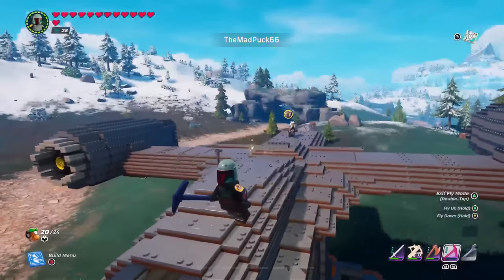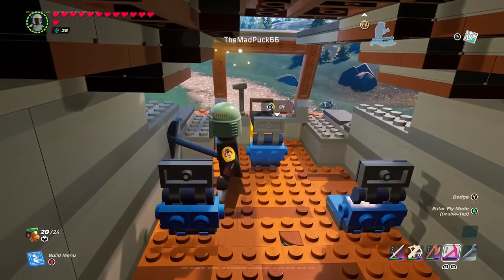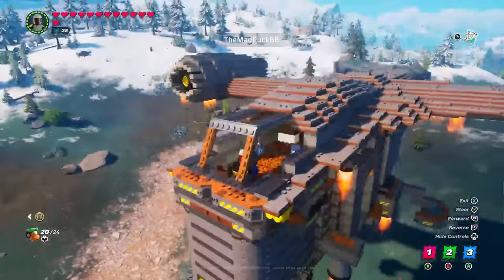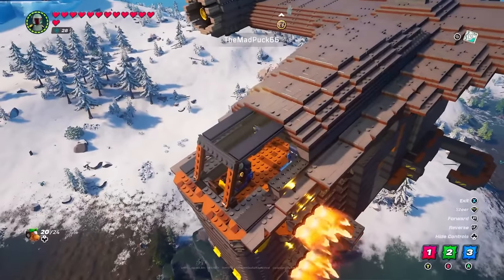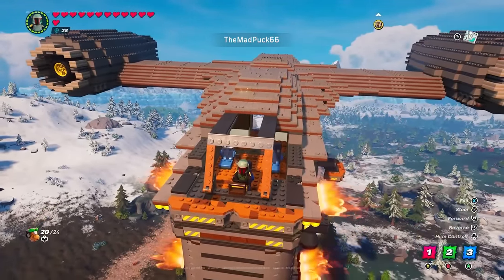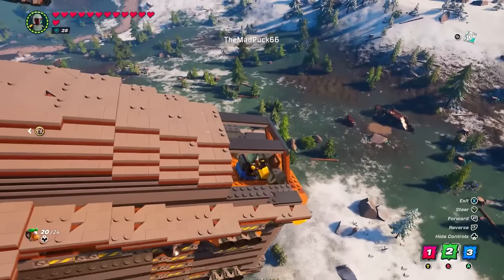That's not the only Star Wars inspired build since the update. The Mad Puck has built the Razorcrest from The Mandalorian. My advantage with the Razorcrest is I can now also move backward — once I go high enough. This thing is large, so naturally it's not the most nimble thing in the sky. Despite its size, it's able to turn in the air pretty nicely.